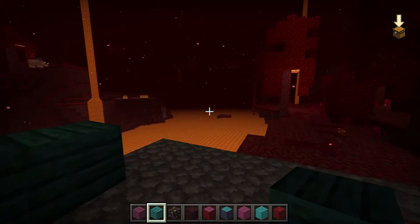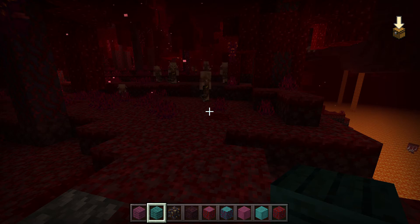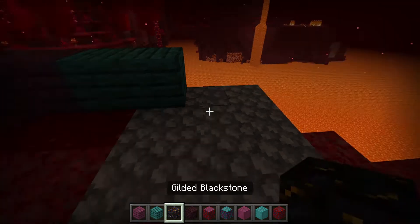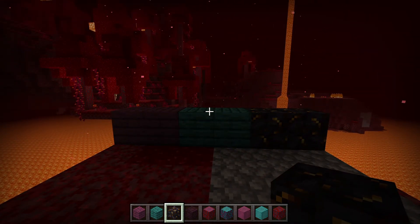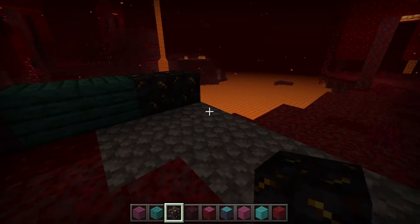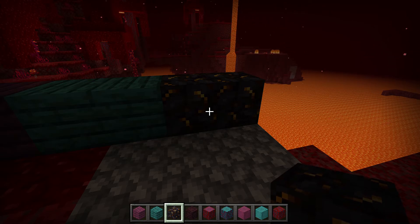Next is the green version — Warped Planks. If you go to a Warped Forest biome you can craft them into these blocks. Then we've got Gilded Blackstone — you get the normal blackstone and craft it into this version which has gold details on it. I really like how it looks with the gold.